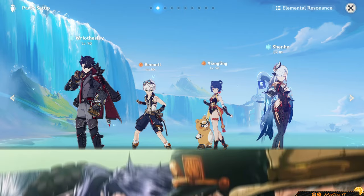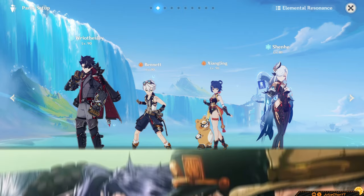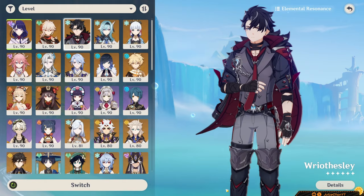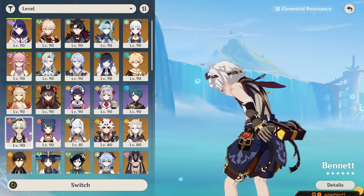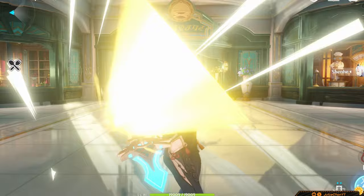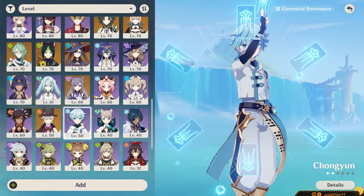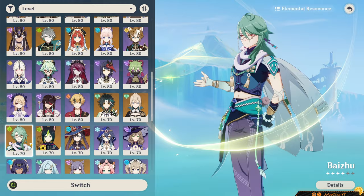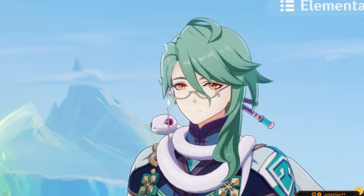First up is his Melt archetype. You can run him in a solid reverse Melt team, while also pulling off a few Melts on Riesli himself. This core would consist of Riesli, Xiangling, Bennett, and then a flex slot. You can put whoever here, ideally another Cryo unit to help with the team's Cryo application — Shenhe, Rosaria, Kaeya, Chongyun, etc. You can also play Burn Melt by playing Riesli with Nahida or just any Dendro unit in general, such as the Traveler.